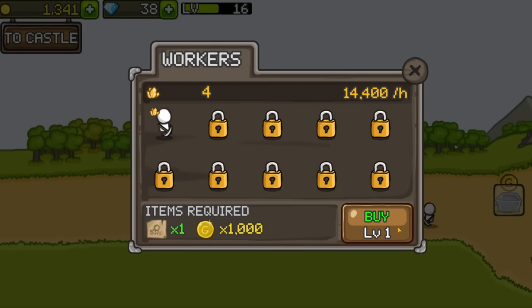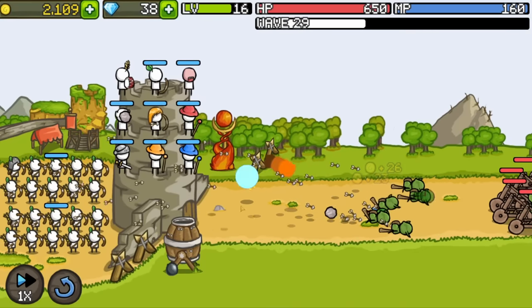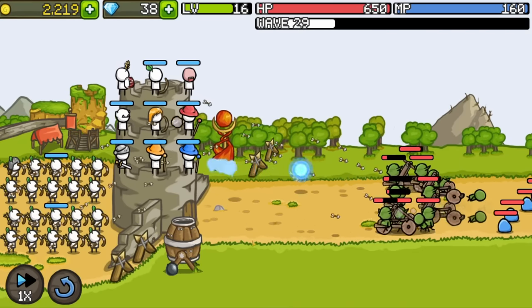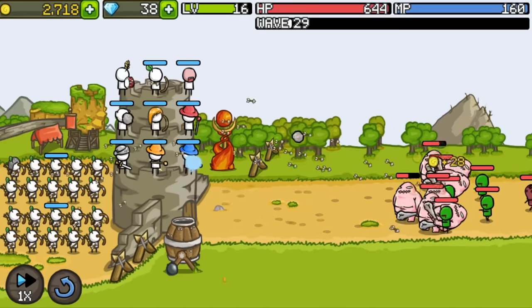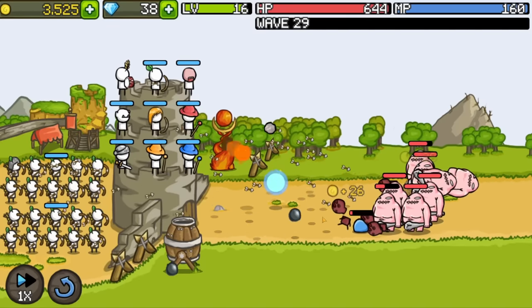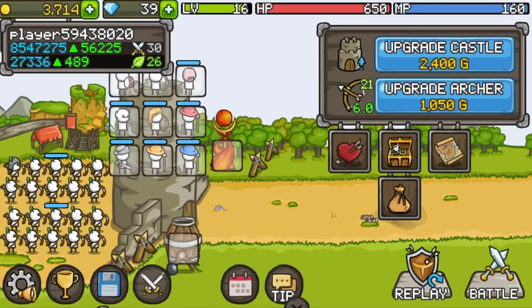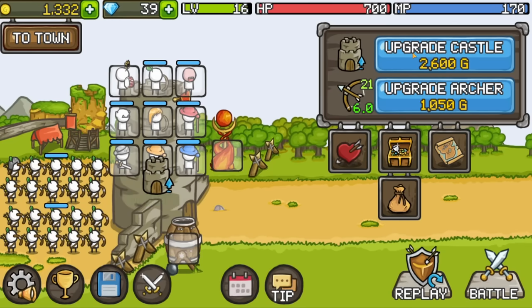If only I could get some units to help the worker out back — oh hey, I could afford it! My units are able to keep enemies back far enough that the bomb cannon can't even get in range. I'd say that's a good problem to have. We'll still keep the cannon as backup. Even the faster units are already dead by the time the cannon fires. This is amazing. Let's upgrade the castle some more.